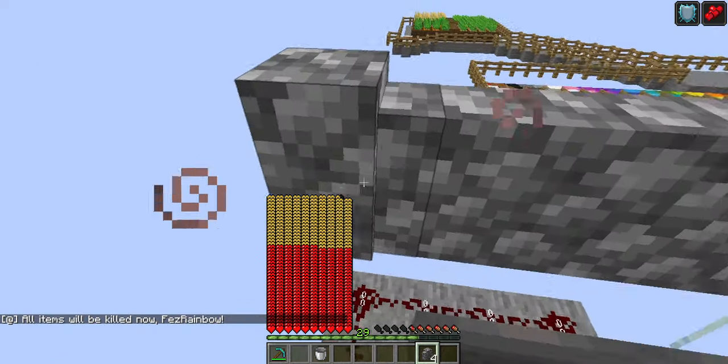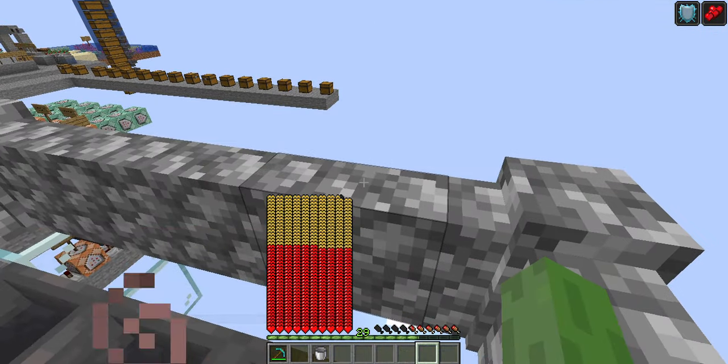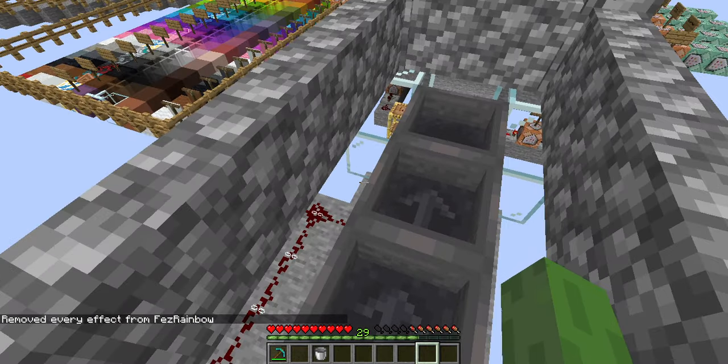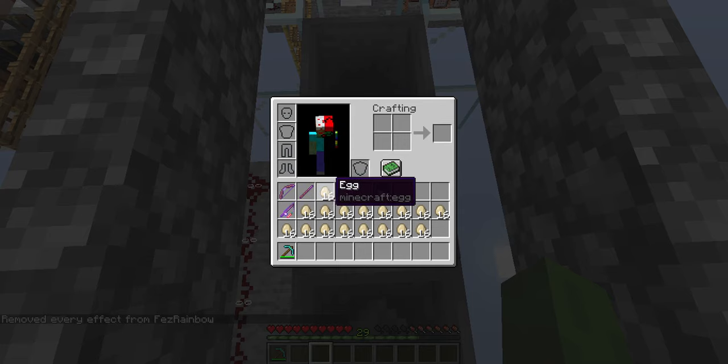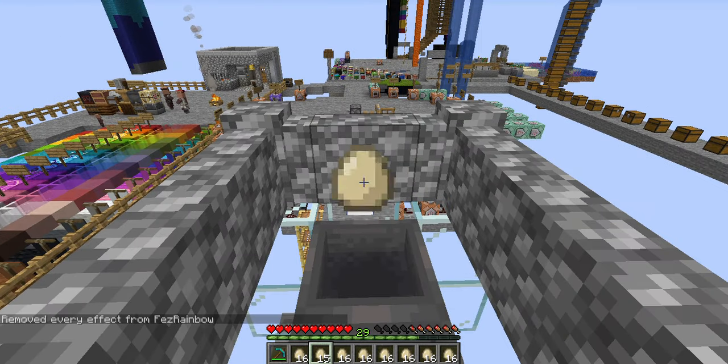Basically you just want to place walls all around. Now you can actually see. You've got a bucket left over — you can do whatever you want with that.